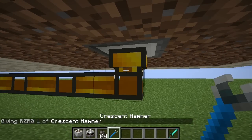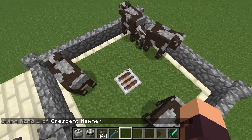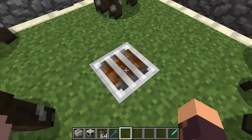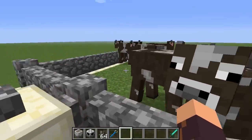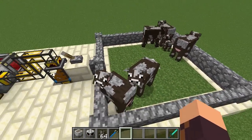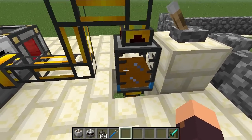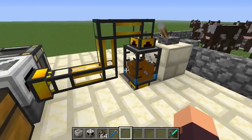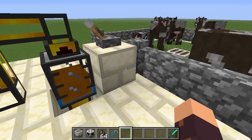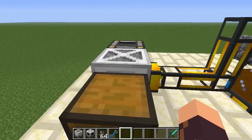I'm going to get the crescent hammer and switch over this liquid duct. Now we have sewage flowing through into our tank. You don't need a redstone signal to retrieve the liquid from the sewer block, and with BuildCraft pipes you won't need a redstone engine either — the sewer block inserts liquid directly into connected pipes. The portable tank is filling up; this works with any tank type, including BuildCraft tanks, SteamCraft multi-tanks, and Railcraft iron tanks.